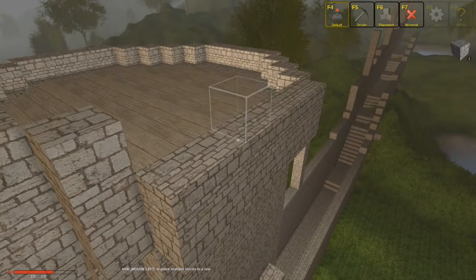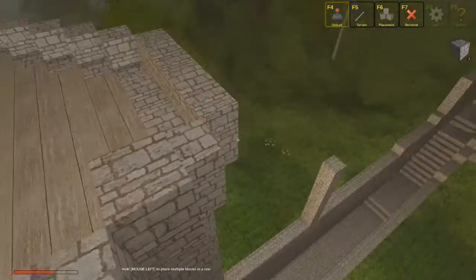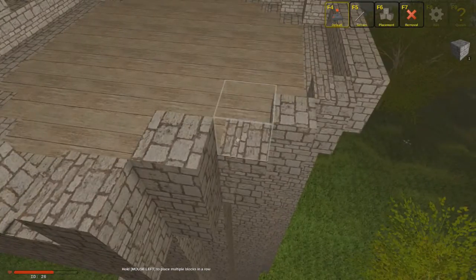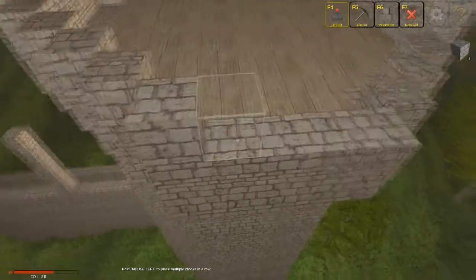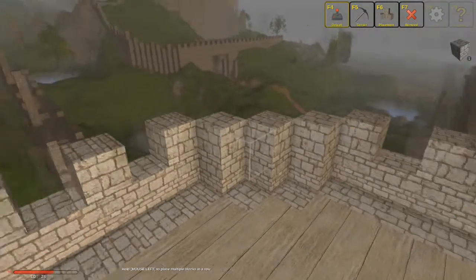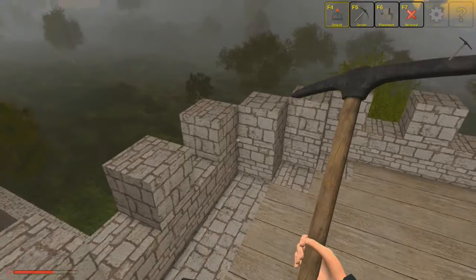I didn't really measure this tower out properly so it's a little bit wonky, because I had to keep it kind of in line with that wall. It's a little on the wonky side but it will work — it will work. It's gonna have to because I ain't fixing it.